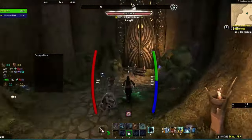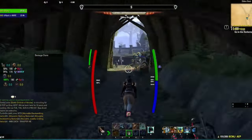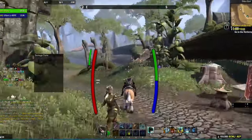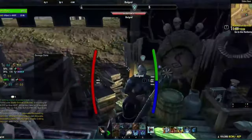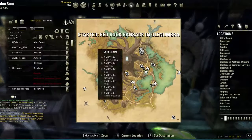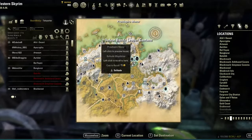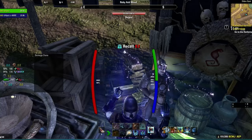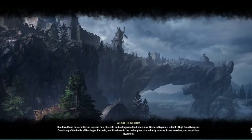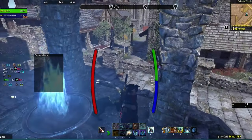Once you have all the achievements for all the scripts, it's not real bad. Once you do your daily, you're guaranteed to drop a coffer for the day, and after that it's a 25% chance. So as long as you open your coffers as you go and use your scripts as you go, I have not gotten a duplicate yet until I finished my entire book for the scripts. Here we ported up to Western Skyrim to get the daily.